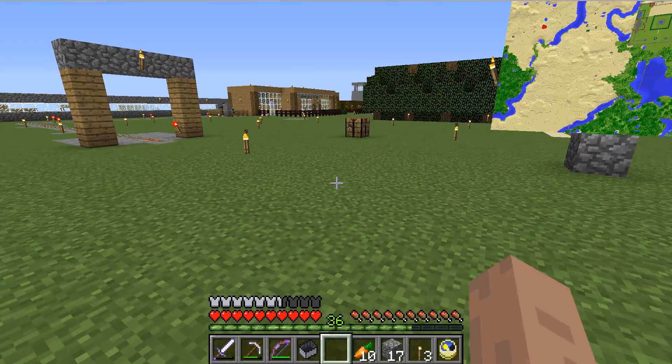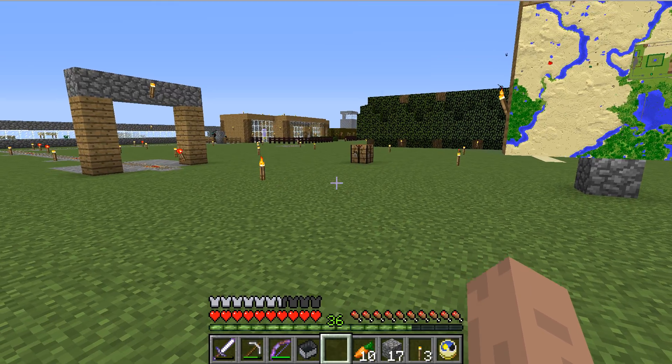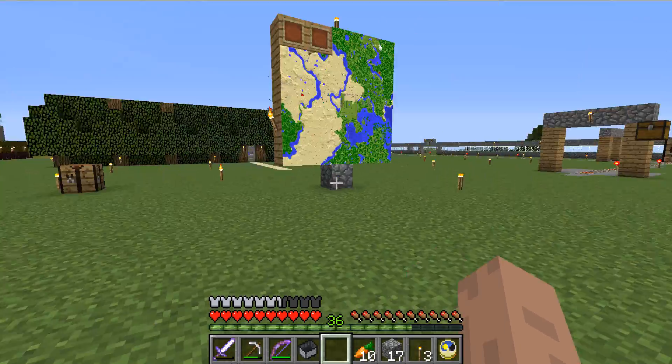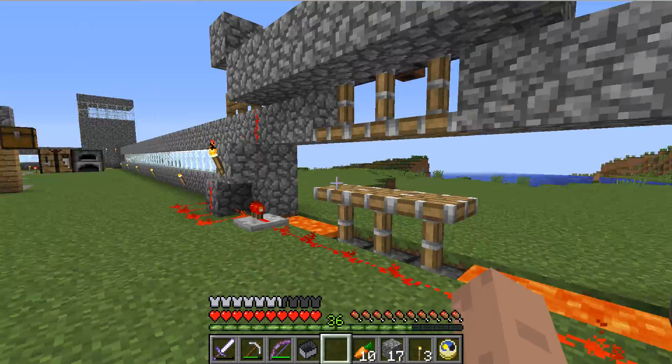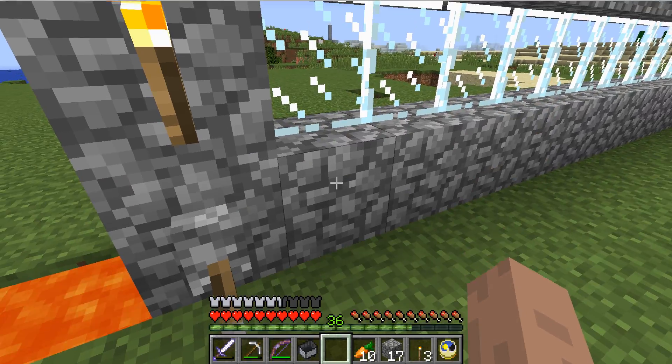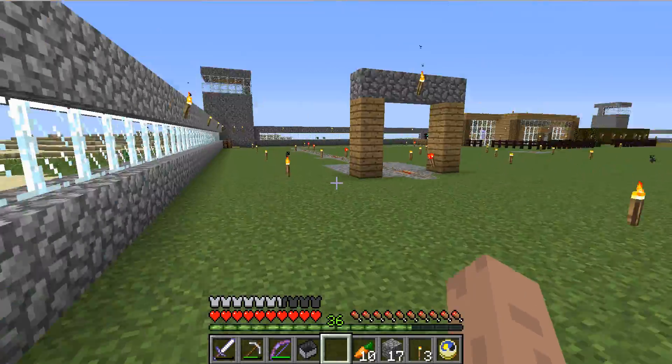A lot of this was not flat — it was really deep, as you can see from the sides. So I had to fill it all up, it took a lot of time. Here's my little entrance. The walls are three high and then I have glass in the middle because I want to see out of it.